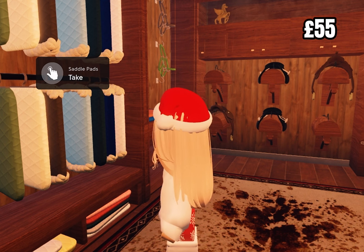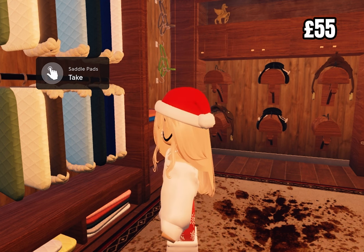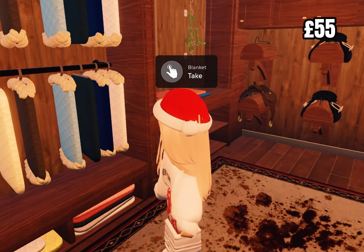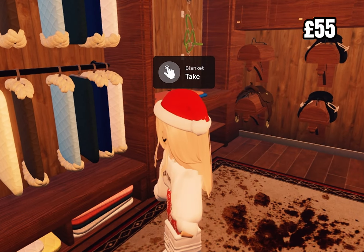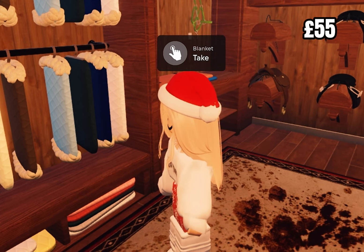I think the brown saddle pad would suit Polo. I'm torn between the brown saddle pad or the navy one — the navy is really pretty, it's like a royal blue and I love royal blues. I already have a navy saddle pad but this one's just really nice and it has fluff around it. I love anything with fluff to be fair.